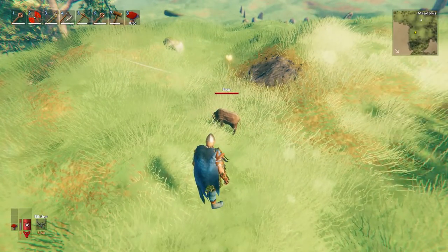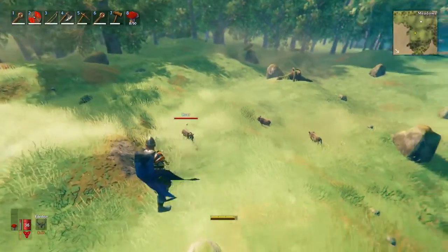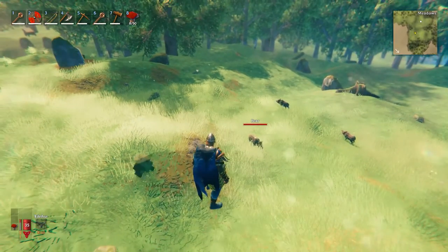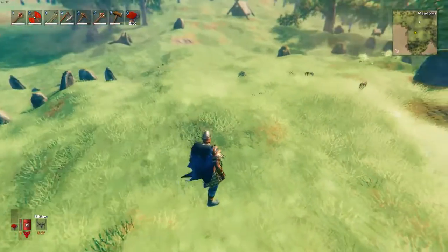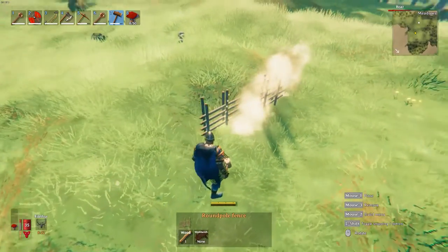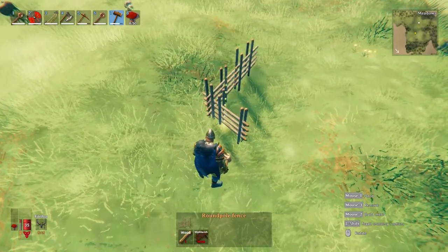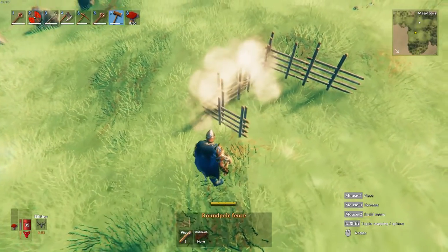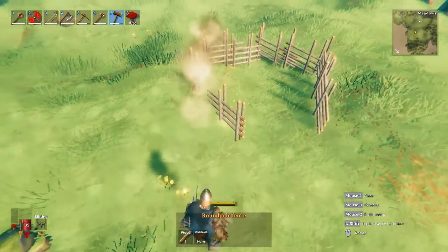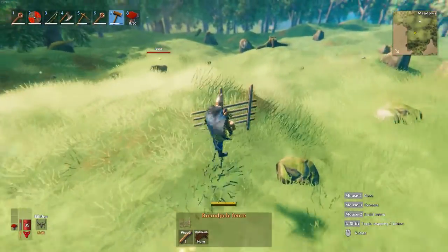Keep in mind this is going to take a long period of time — taming does not usually happen very fast in Valheim. So if you don't want to babysit the boar or have it wander away, you're going to want to build a pen. The cheapest way to do this for boars is to use round pole fences. We're going to be using this same tactic for other creatures like wolves and loxes, just with different materials.